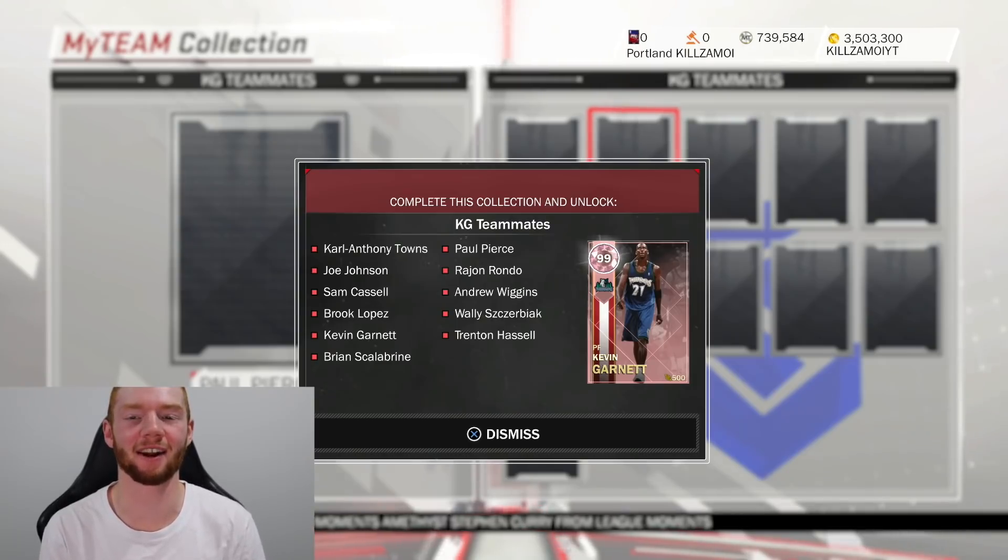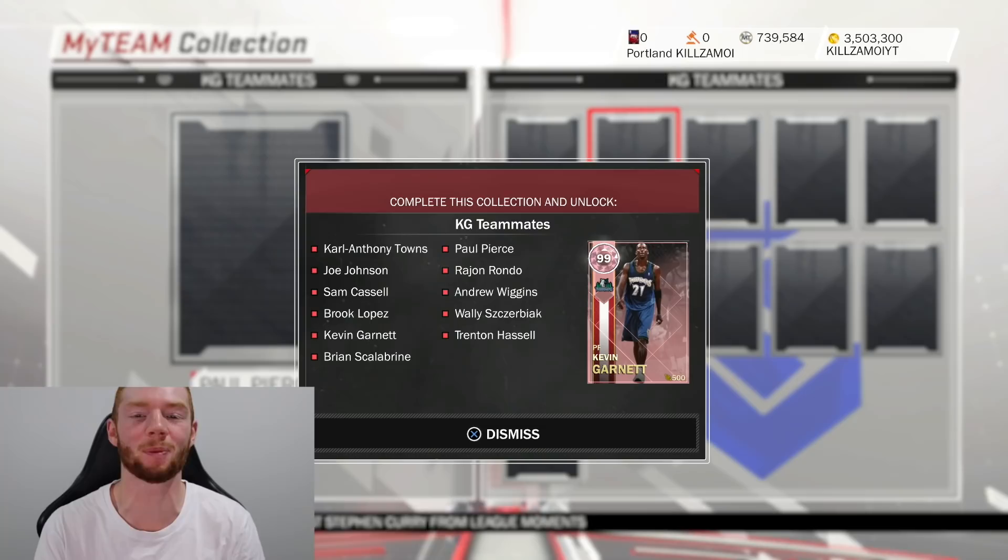This is a player I really want to get on the squad. There are also some really good diamonds in the collection including Karl-Anthony Towns, Paul Pierce, Joe Johnson, and Rajon Rondo.